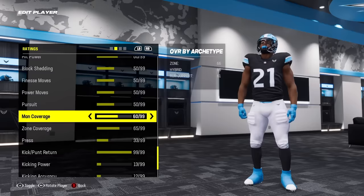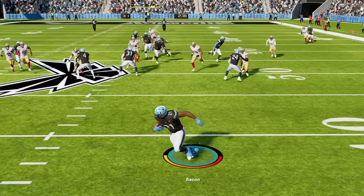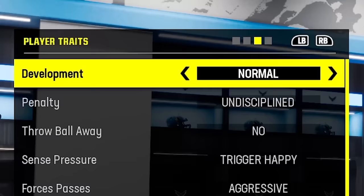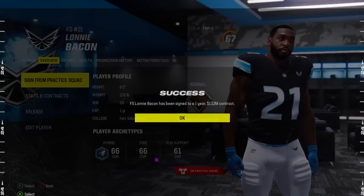At 66 overall, he's a pretty bad defensive player. Maybe I'll use him and try to get the most out of him because he's gonna be very fast. We're gonna have to leave him at normal development. Lonnie Bacon — signing him from the practice squad. Got ourselves a stud player for a million dollars. Thank you, Chaos Wheel.